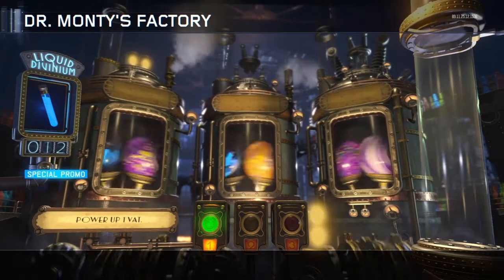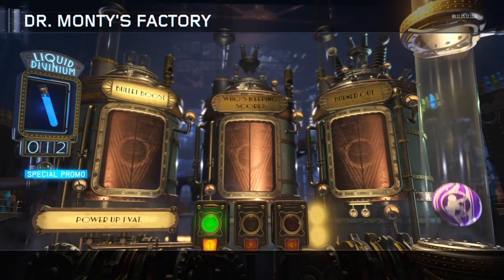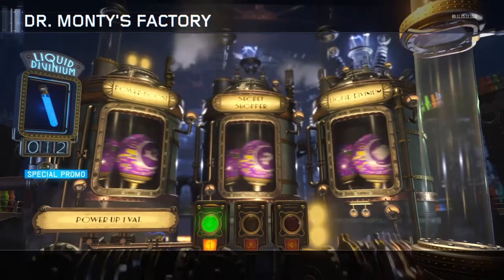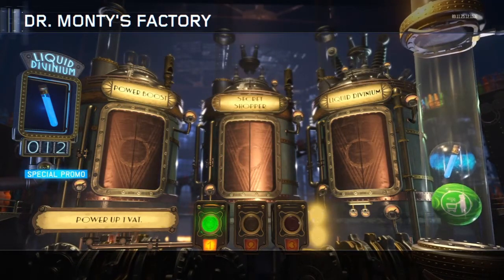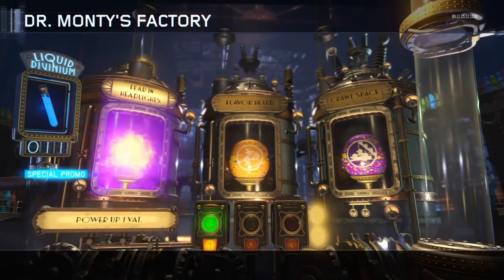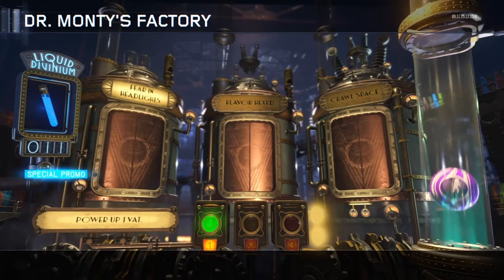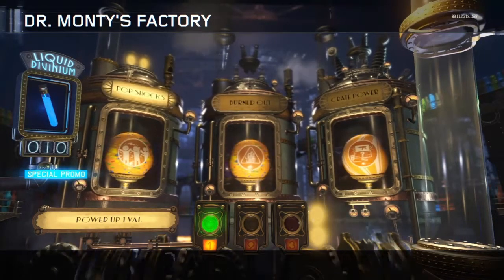Got a lot of gobble gums for that right there. Bullet boost — nice. We're gonna be able to get a lot of Round Robins, that's a lot of Round Robins. We're getting another divinium right here — nice. You can always tell if you're gonna get another divinium: if you spin your thing and your divinium number stays the same, that means you're gonna pretty much get an extra divinium, or two.